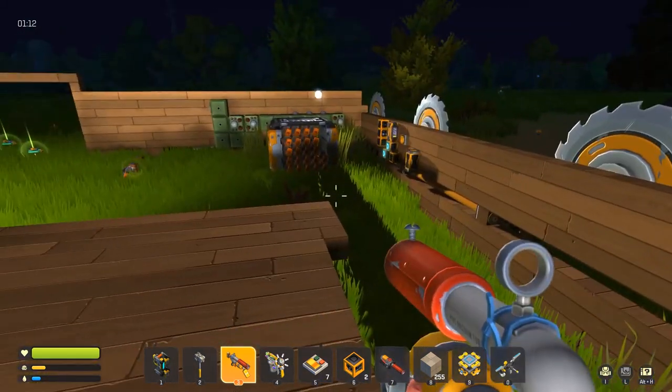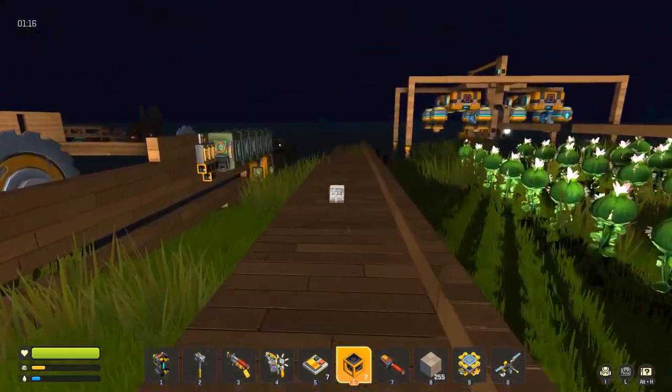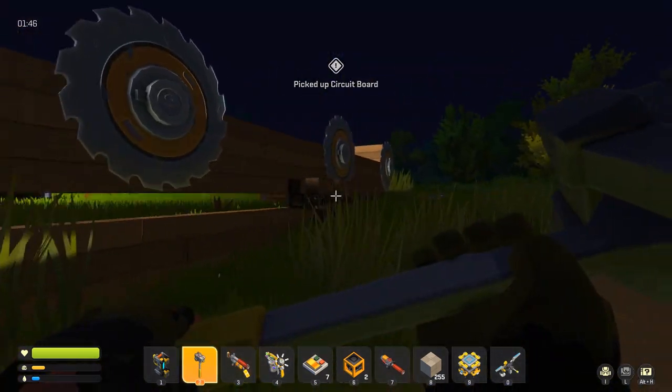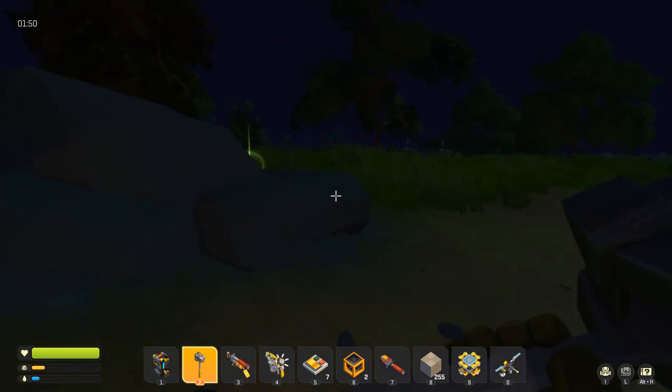It looks like the working turrets are doing well — robots are backing off and getting killed. This one side isn't set up yet since I broke it, but I heard the turret over on that coastline go off, which means it worked. We're going to need another turret right where that robot is standing though. Level 6 wave 3 is coming tomorrow night, so there'll be a lot more robots.